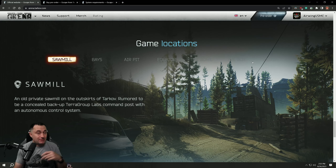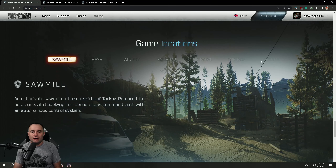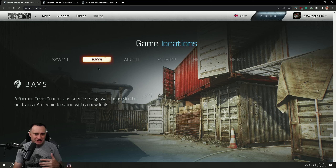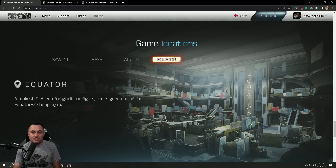Seven maps have been announced with many more to come. Four are visible: Sawmill, which is kind of the same area as the north side of Woods; Bay Five, which gave me a factory vibe but also like a dock thing; Air Pit, which is a terminal in an airport we've seen footage of; and Equator, which looks like a mall kind of deal. The Bowl is like a stadium, and then there's The Box and Resort we've seen a little of as well.